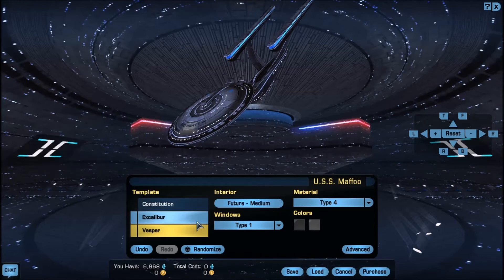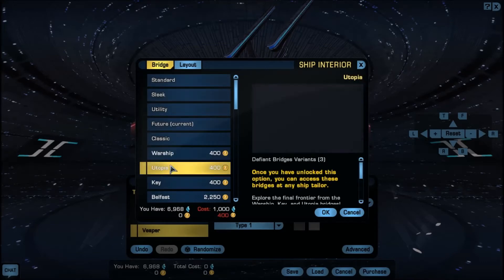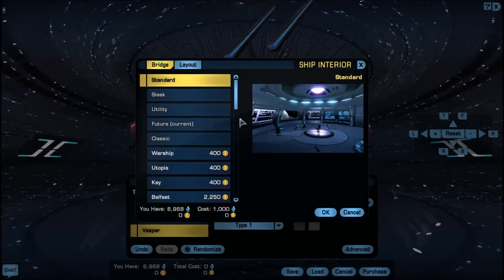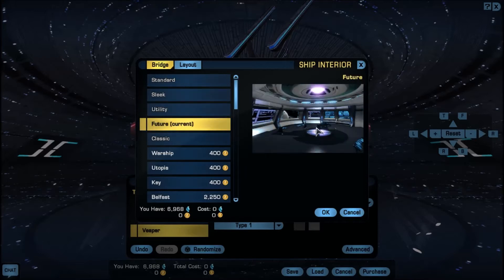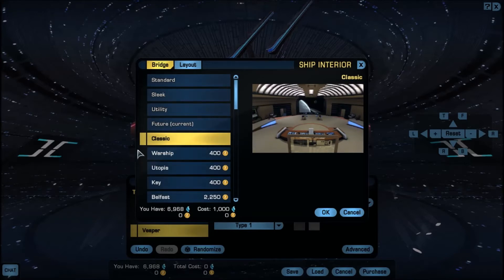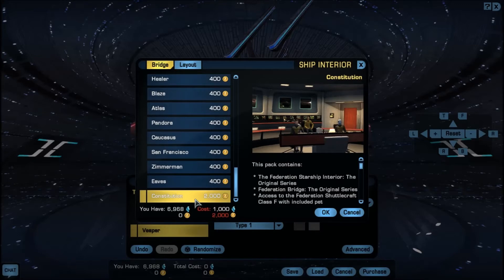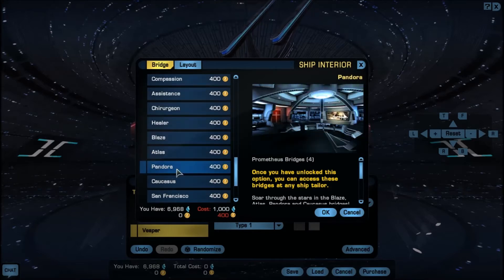Next up we have interiors. Unless you plan on visiting your ship's interior very often, I wouldn't suggest spending money on it. You get more of these unlocked as you rank up. You start with a standard one — the first four options are all the same layout with just different color schemes: standard, sleek, utility, and futuristic, which is what I'm using. Then you go to classic, which is a massively different layout. You could have the original Constitution interior from the films, but that costs 2,000 Zen and I refuse to pay that.